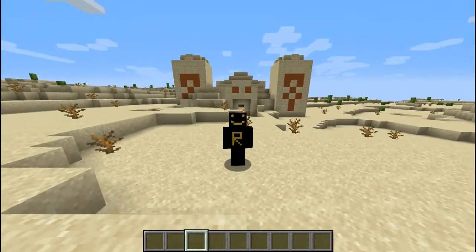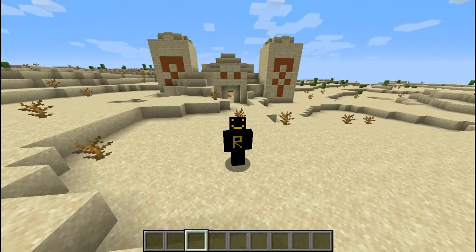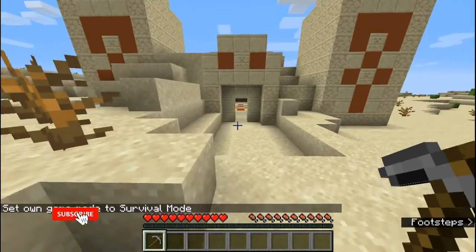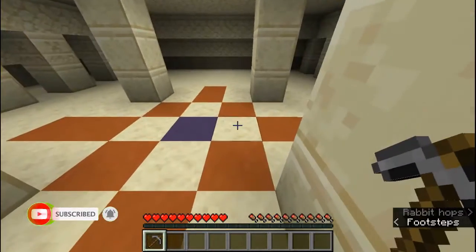Hey guys, what's up? I'll be showing you how not to enter the temple. So we got our stone pickaxe. I chose stone pickaxe because many speedrunners use this.